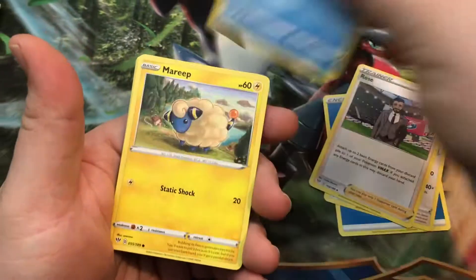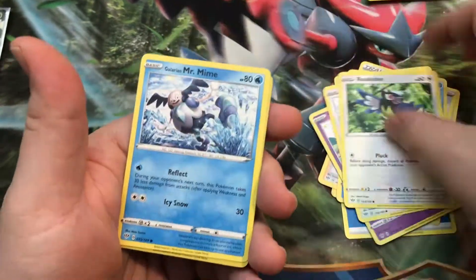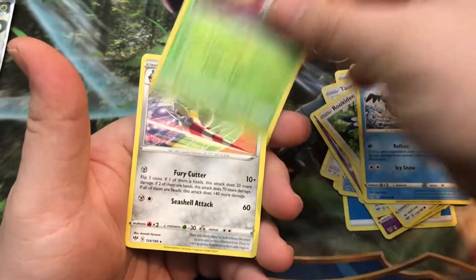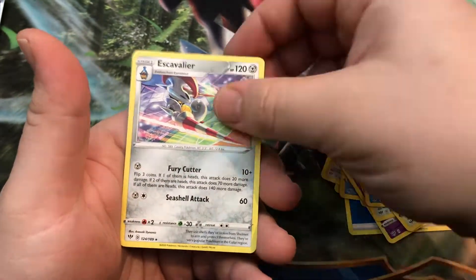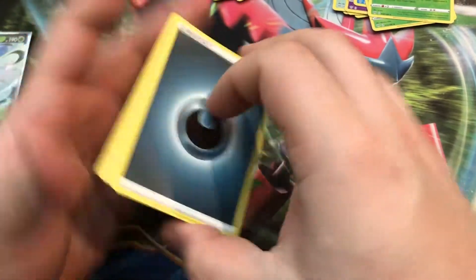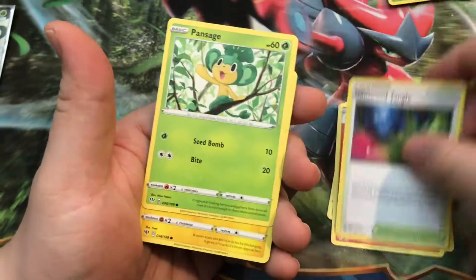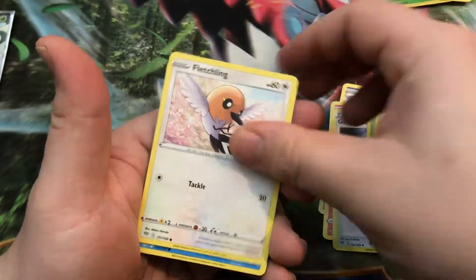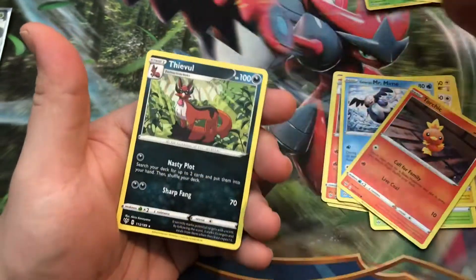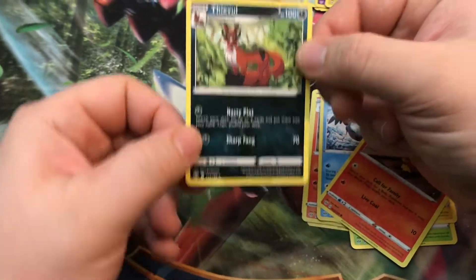Corvisquire, Rose, Snubbull, Tauros, Rookidee — I needed her — Sirfetch'd, and Escavalier. Poltergeist again. Glimwood Tangle, Retreating, Reverse Mareep, and a Thievul. I don't think we had him, so that's good.